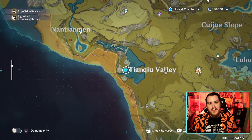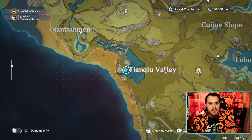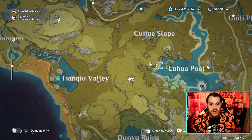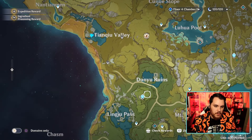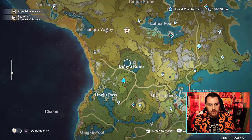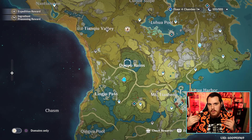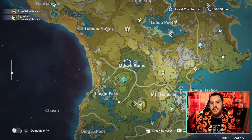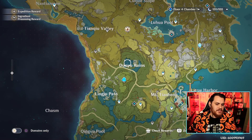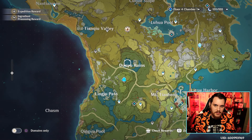And there you go — four more luxurious chests! But we have a bunch more. I believe it's another two or three — actually three. We're going to be going over to the Dunyu Ruins. We're going to swing right down here, teleport, and get you guys some chests. Once you travel to this Statue of the Seven, we're going to go to the Dunyu Ruins. I've already gotten this one, but I'll explain what you need to do for the side quest.